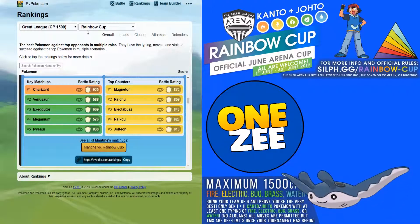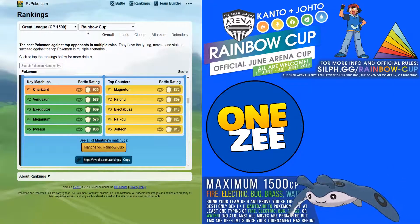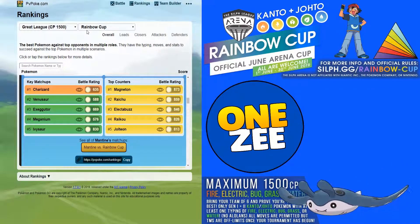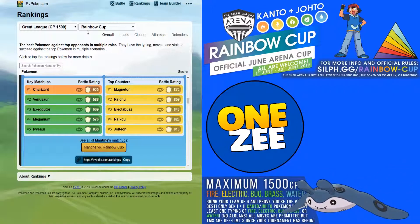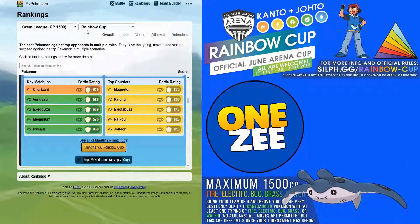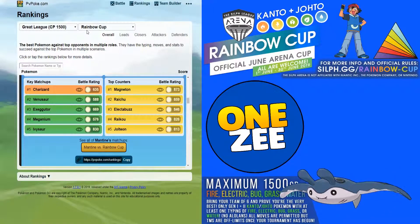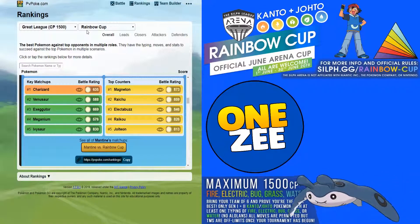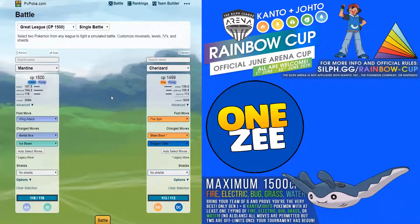You will see Raikou in the Rainbow Cup but its charge move takes a long time to power up, so if you see one you can swap around and play around it. A lot of people will have Raikou and Magneton with legacy movesets, so watch out. Also, Lanturn with Thunderbolt or Thunder will counter you more than any of those — just be careful.